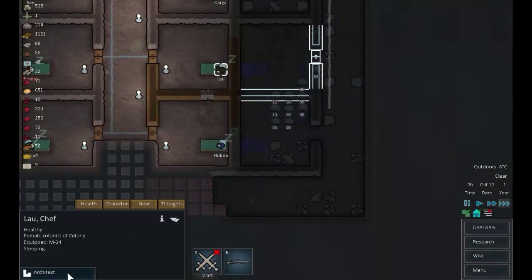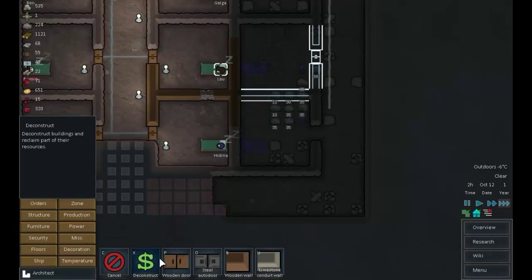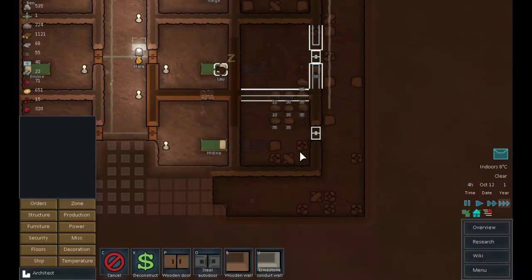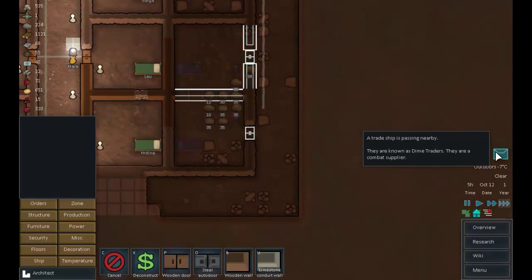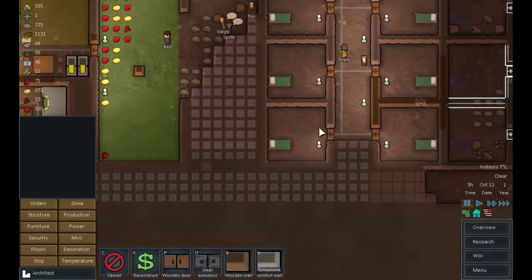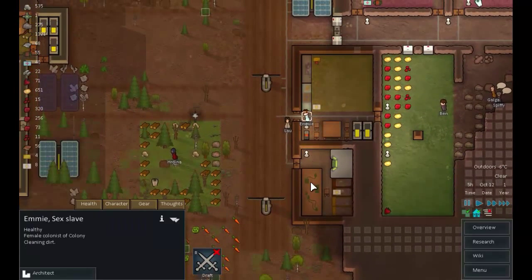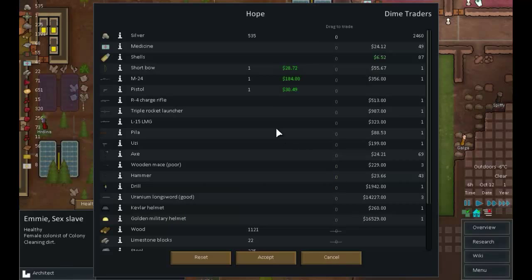This area is being built nicely now. Let's get a door put in there - wooden door there. A trade ship is passing by, a combat supplier, and we could use a combat supplier. Emmy, what are you up to - you're cleaning dirt. Please don't do that. Cool, dime traders.